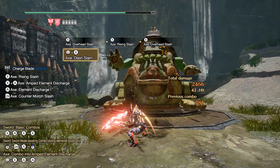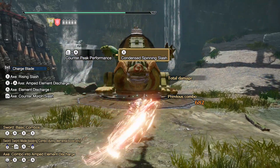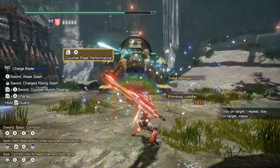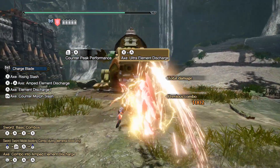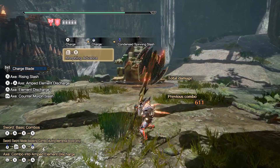If I were to make another version of this set it would be with a Tigrex charge blade, which is probably better than the Narga charge blade. If you go that route you could switch out the three mastery decorations for three artillery decorations to maximize your phial attacks, and you would be dealing insane damage.